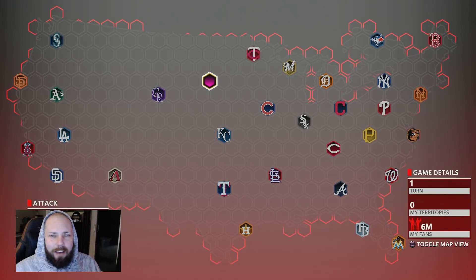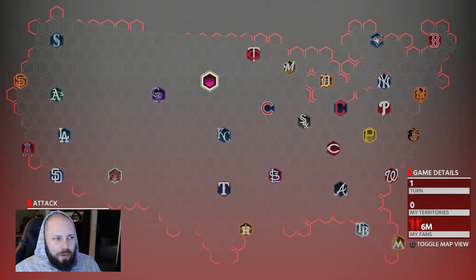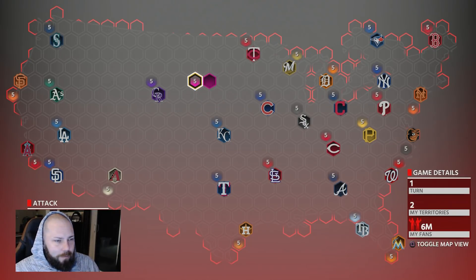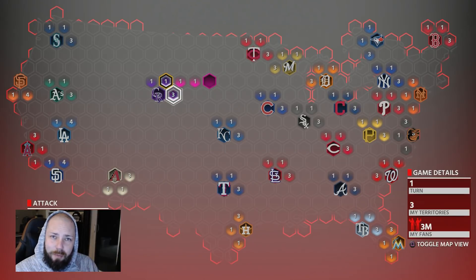We do have a different set of stages here: Attack, Steal, Reinforce, and Conquer. Attacking is where you are moving around. You take your guy here and you move him one over, and you can move him again and again until you're all out of spaces. Every time you make a move, the computer goes through its moves as well.